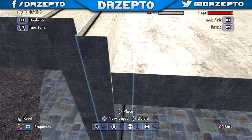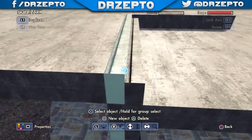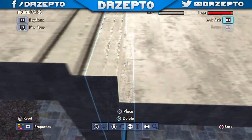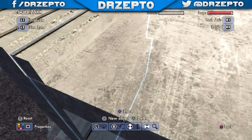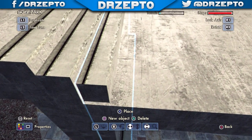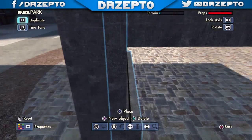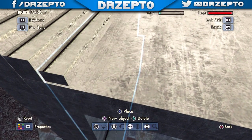I'll copy and paste the stairs over. On one side I will add a ramp and possibly a rail. When it comes to building parks and getting inspiration, I normally go on Google and search things like skate spots and then the sort of park I want. For example with this I put in 'city' and it came up with some quite nice ideas, which I shall be using in my park.